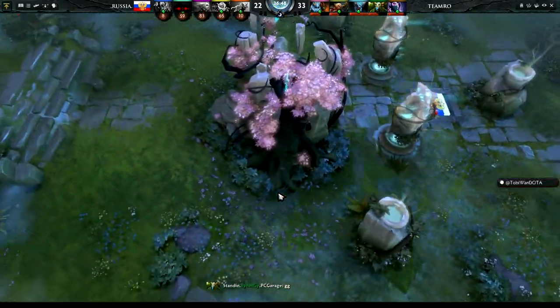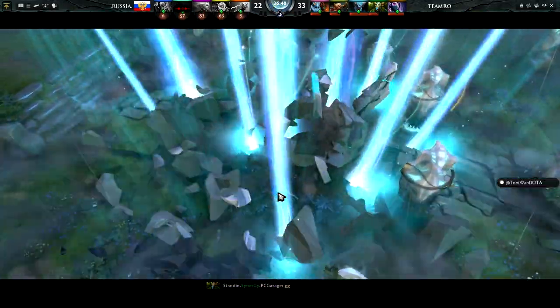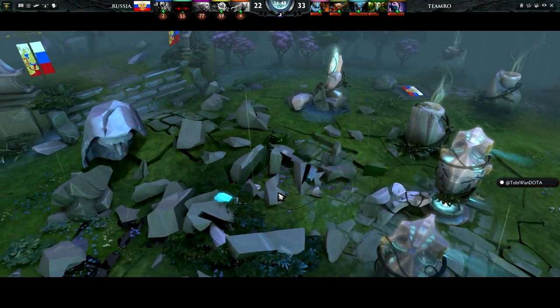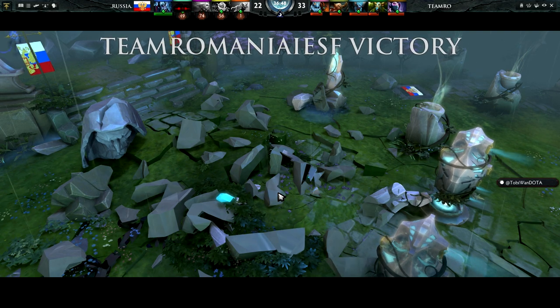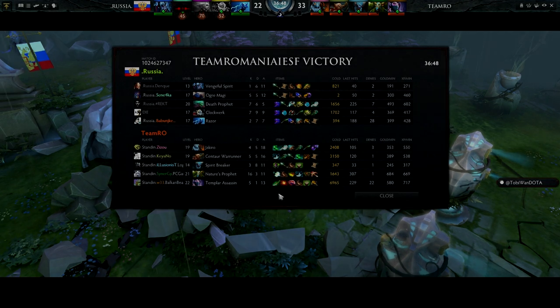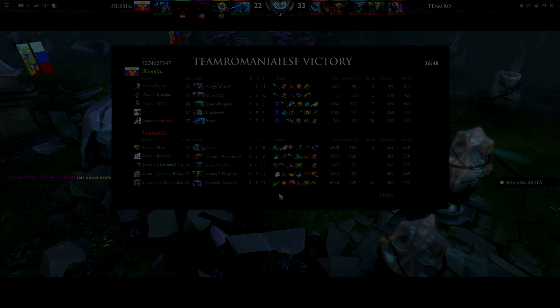Their advantage in pushing power and sustainability — the bank is what fueled their war effort. They had the best of everything: the pressure train with Nature's Prophet and Spirit Breaker all across the map, finding the Razor left alone by the Ogre and Venge who wanted to defend. Death Prophet died to the TA — just all across the map.